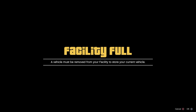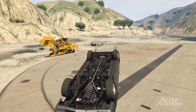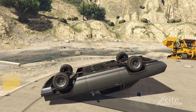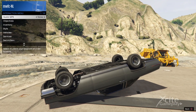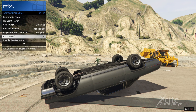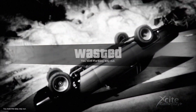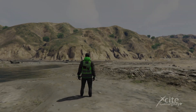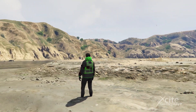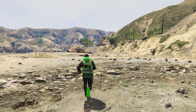When the car is upside down, you must accept the alert and then kill yourself with the interaction menu. Then let your friend call the car he wants to give you.